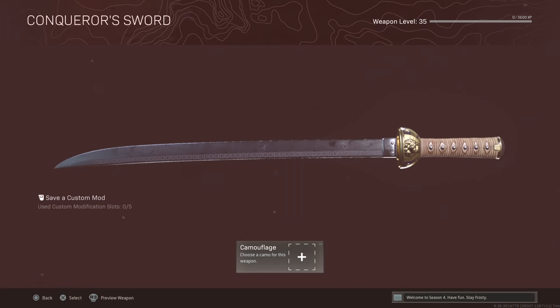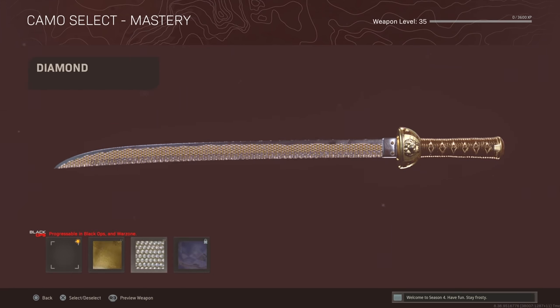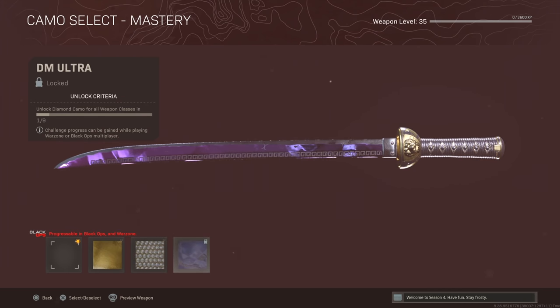The first thing we're going to check out is the Conqueror sword. I think this is a really clean blueprint for the Wakizashi. My only gripe is that the mastery camos look pretty bad — that's gold, there's diamond which looks like a Hot Topic stud belt, and also DM Ultra which doesn't go on the full blade, which I wish it did.